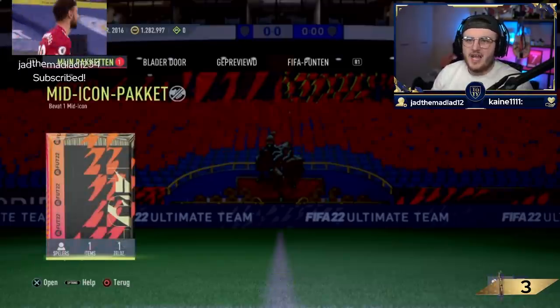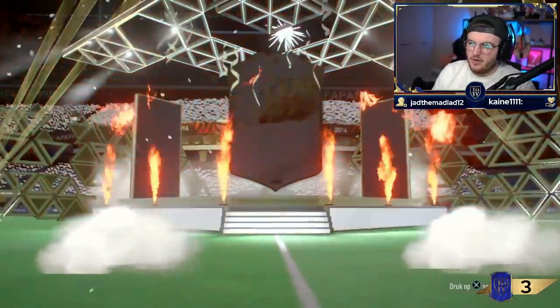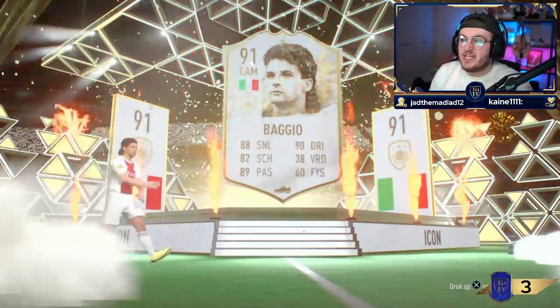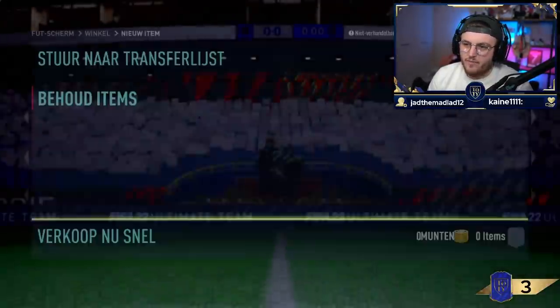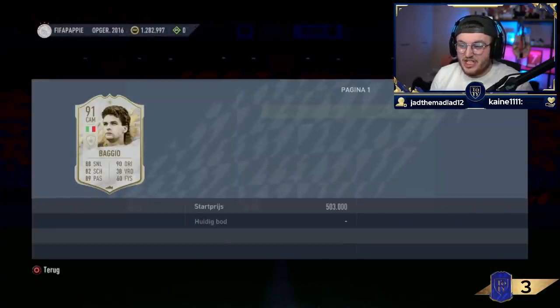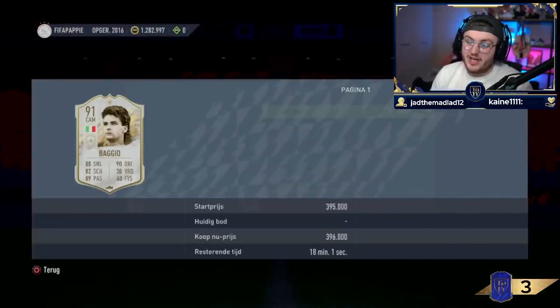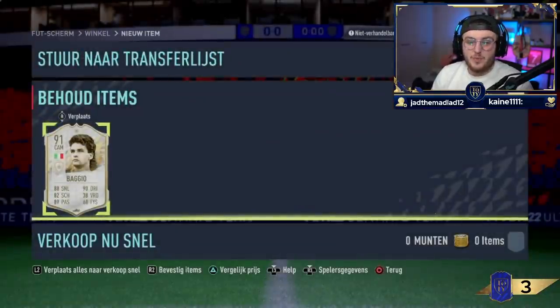Next mid-icon pack. FIFA Pappy's club name. He said mid-Maldini would be class. Baggio! 91 rated - isn't a bad card. Not what you want I guess, but five-star skills and nice stats. It's not a bad card. He's about 400k as well, so I think he's worth a bit more than the pack. That's pretty decent - you take that.